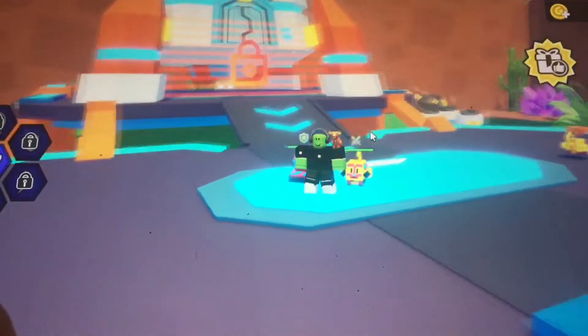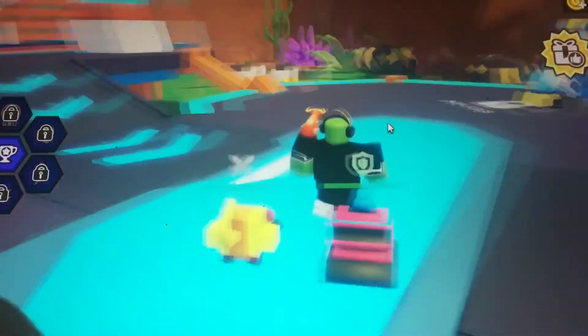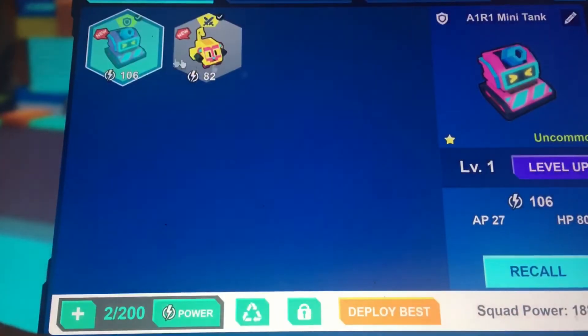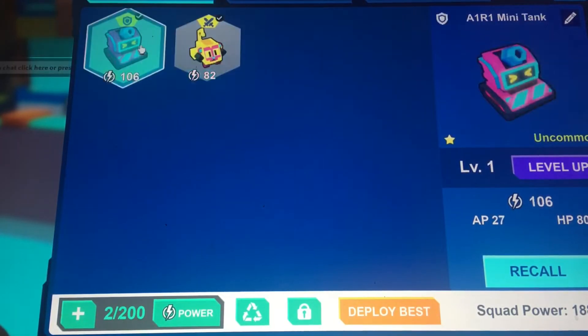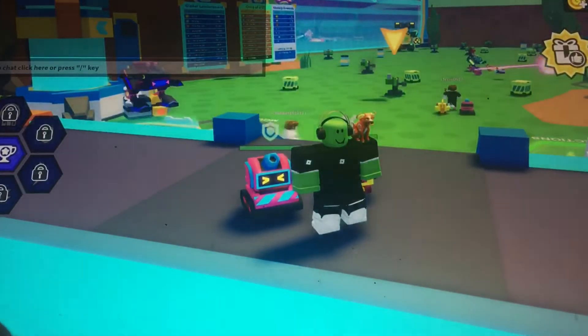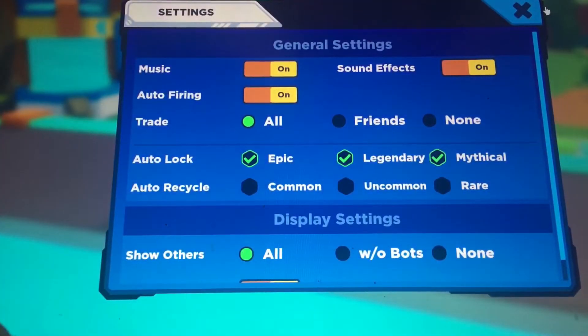This is my first time playing, so yeah, I won't even know how to play this game. This is my inventory — I can only use four at once. So that's the A1R1 mini tank and the A1R1 monkey. I want to turn that off — event one day, that's it. General settings.